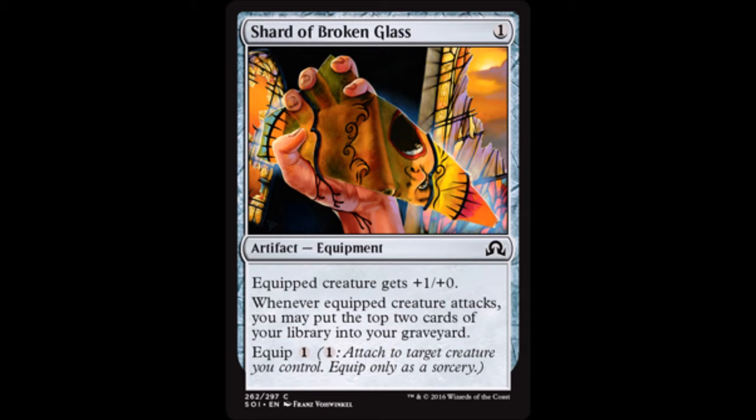Moving into artifacts, our first is Shards of Broken Glass — one colorless for a common equipment. The equipped creature gets plus one, plus zero. Whenever the equipped creature attacks, you may put the top two cards of your library into your graveyard. It has an equip cost of one.